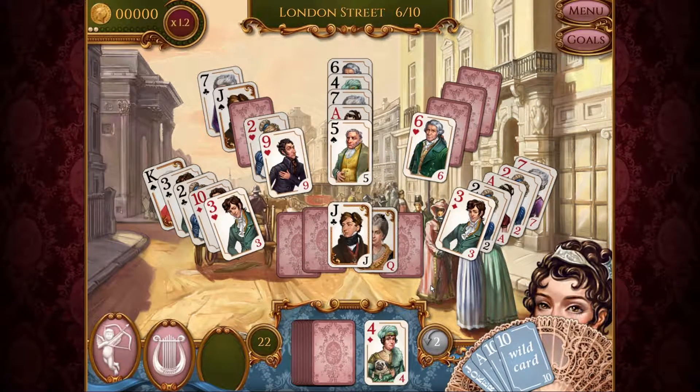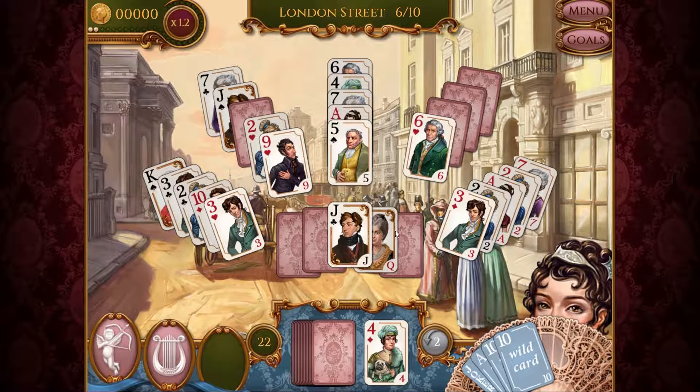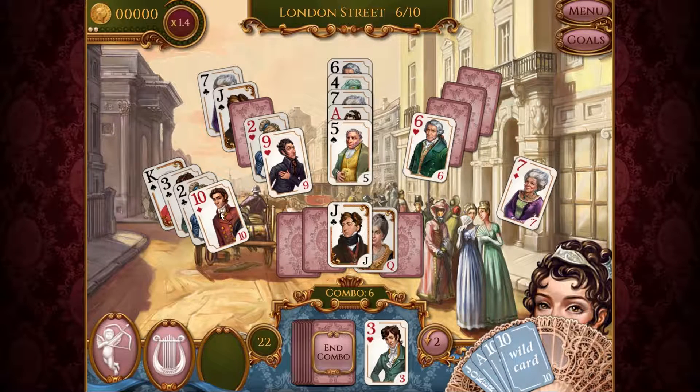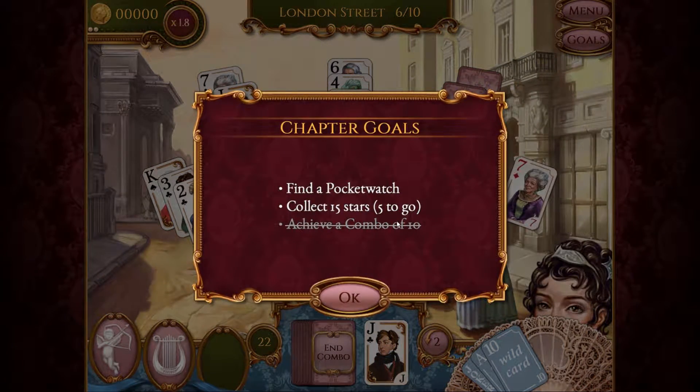We lost a King — okay, this is going to be tricky. We can go four and five, or four, five, six — we don't know what else we'll get — or we can go four, three, two, Ace, two, three. I think that's the way to go. Let's see — if we put up a ten and grab this nine, ten, Jack — ten, nine, ten, Jack, Queen — there's our combo of ten!